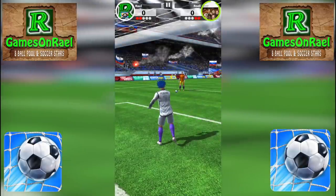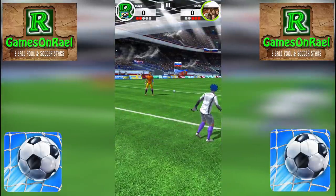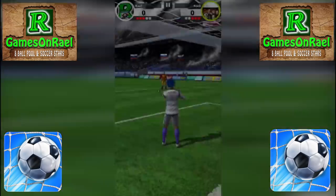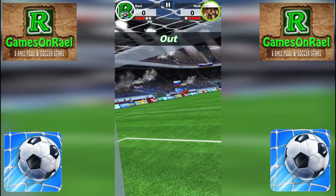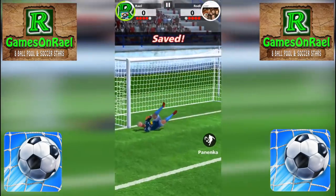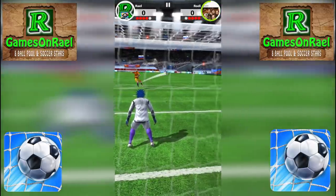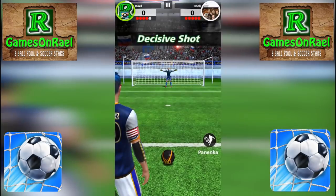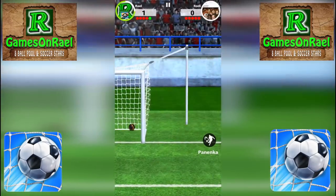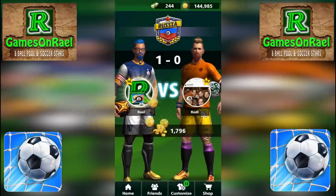This guy is a good defender — he knows how to defend the goalie and was tricking me. 198 km per hour power, and this guy is tough — he really knows how to save and play defensively. I was worried but he went out — that was good for me. He missed! Nice scoring from left to right. I won this very good opponent — he played really well.